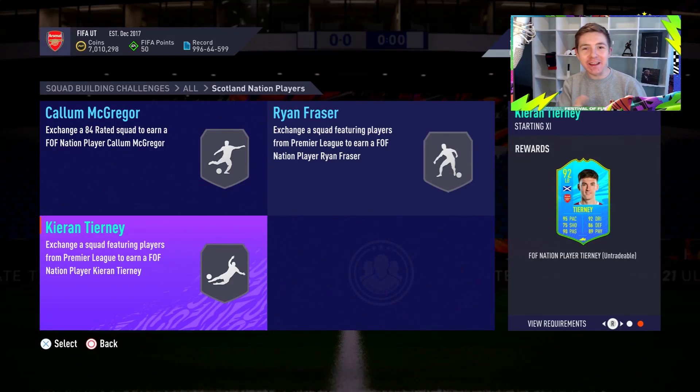Now this is good content. EA have dropped a 92-rated Kieran Tierney and of course we are going to be trying him out today. Best left back in the world, let's go.